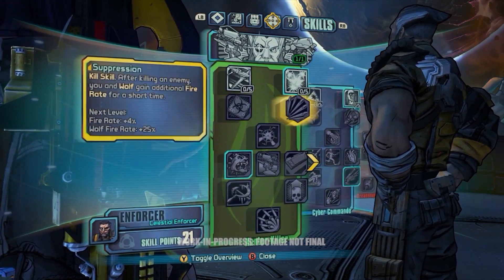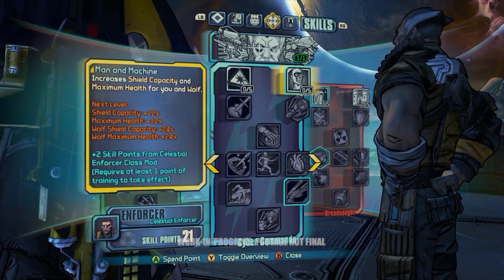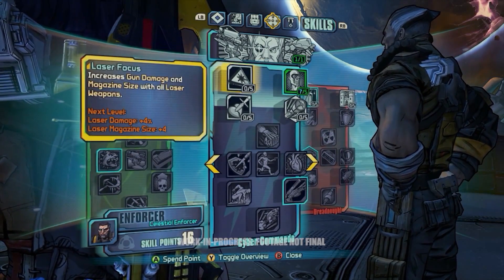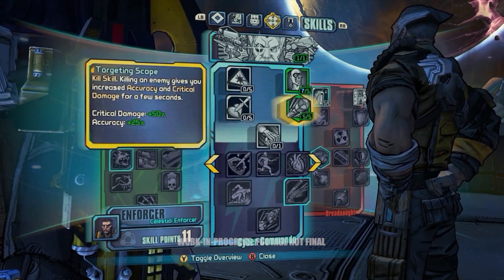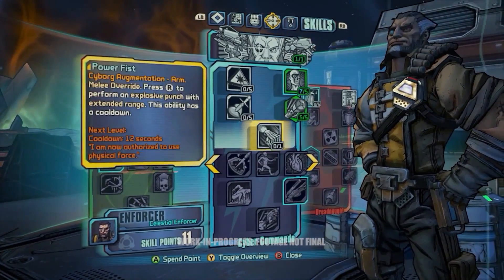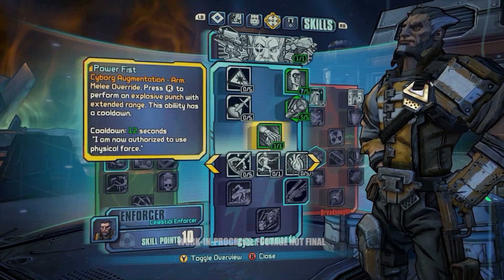We're going to go down the Cyber Commando skill tree. This one's really cool, because if fans remember Wilhelm from Borderlands 2, he was just a giant loader with a human head on top. But in this game it's his origin story, and he starts out just as a man. But you have the ability, by going down this skill tree, to start turning him into that giant robot. We're selecting the Power Fist skill here, and you'll see that he actually replaced his arm with this robotic one.